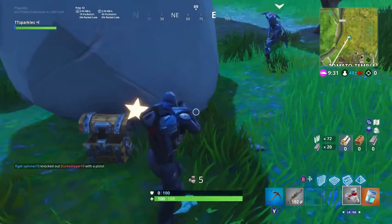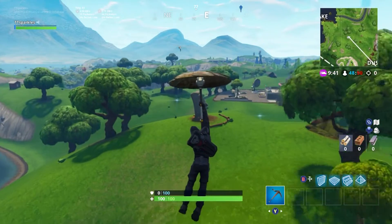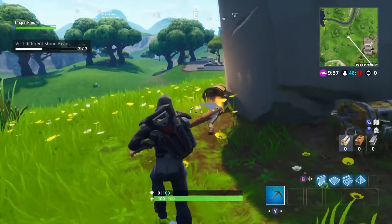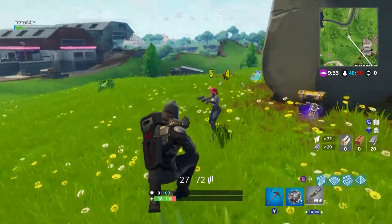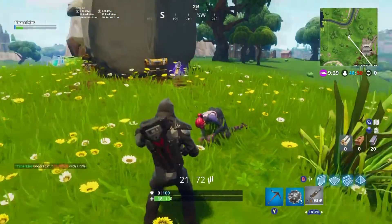For your fourth one, it's right in the middle. You probably know this one more than all the others. All you need to do is land right next to it. This time there was someone there — I killed him when he had dual pistols and I had only a burst rifle, so I had to dance on him. But that is four out of seven.